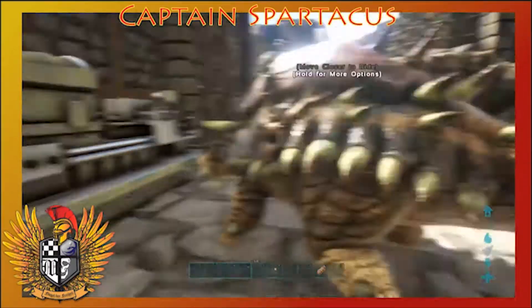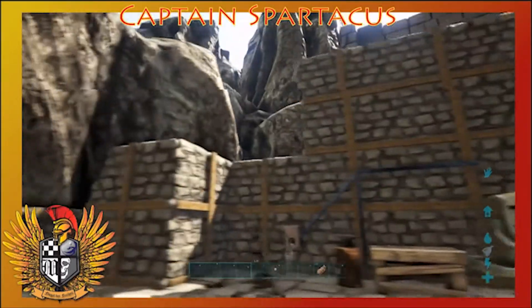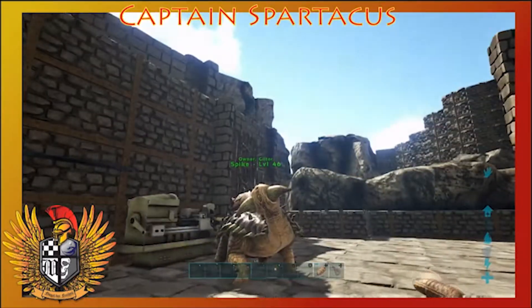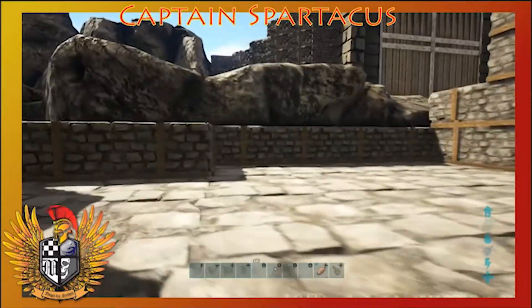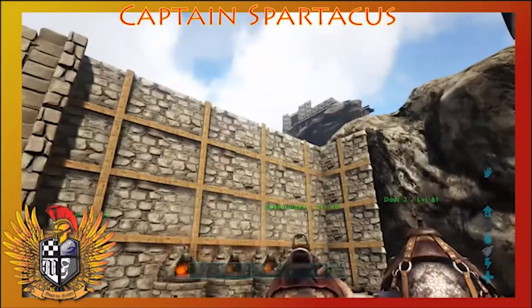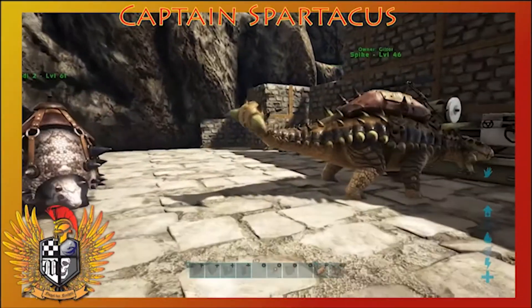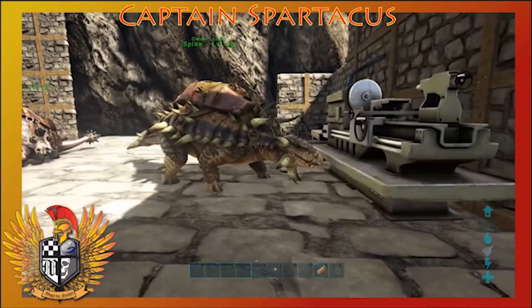The vaults are going to go right here against this wall, which is one of the reasons I haven't closed in the workshop yet. I want to put the vaults on this wall, and then we'll work on getting a roof and finishing the workshop. I'm gonna go gather up that polymer and we're gonna make a vault — I'll be right back.